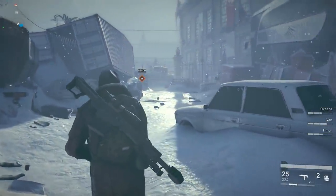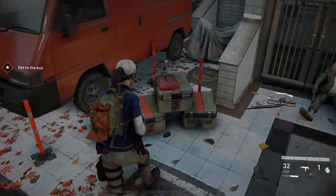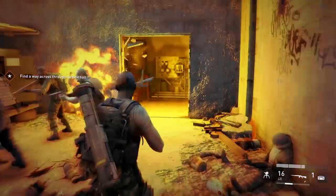Between gunning down the undead, you'll also want to keep an eye out for hidden loot. You may find the occasional health kit or ammunition box in your path, but some of the best catches require leaving the beaten track.